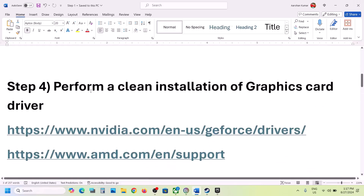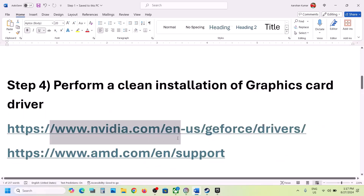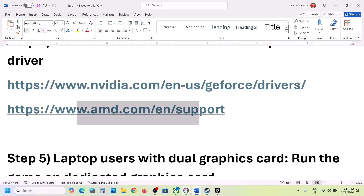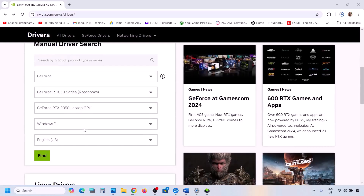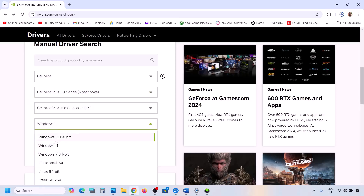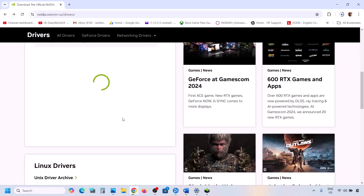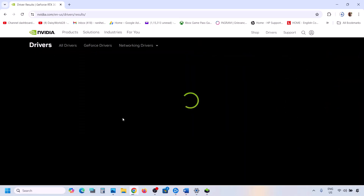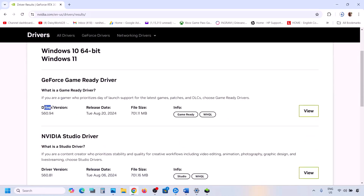The next step is to perform a clean installation of your graphics driver. If you have an Nvidia card, go to the Nvidia website; if you have an AMD card, go to the AMD website. On the Nvidia website, select your series and your graphics card, select the right operating system, then click Find.